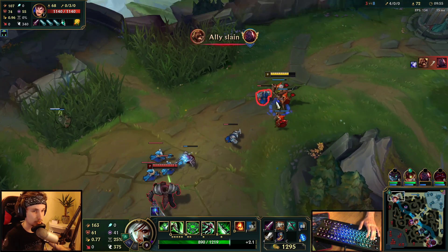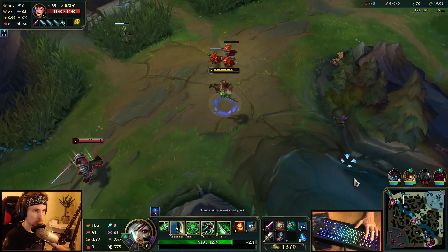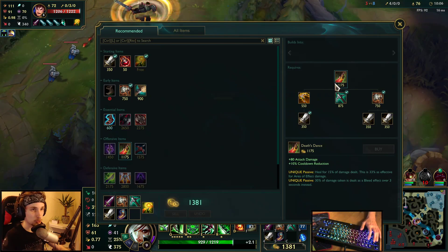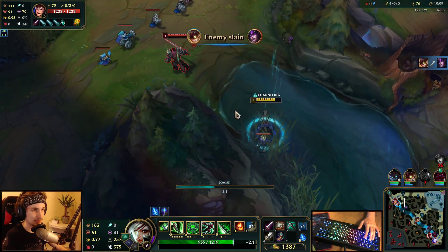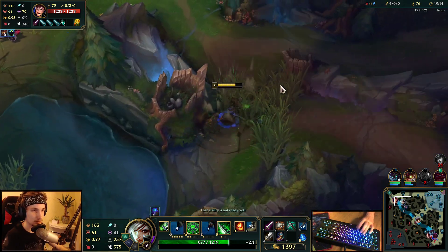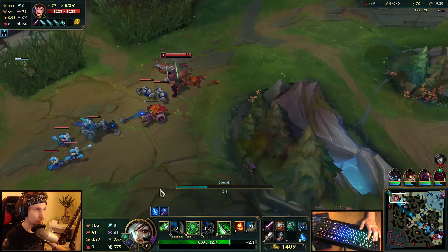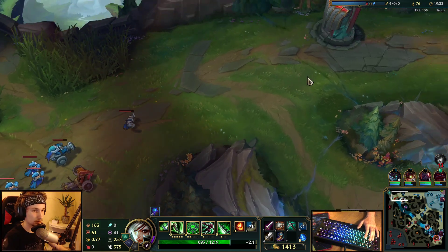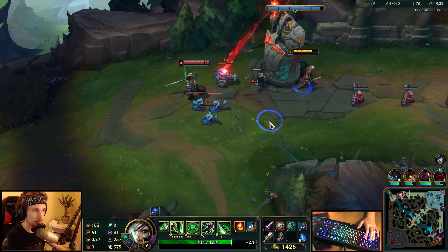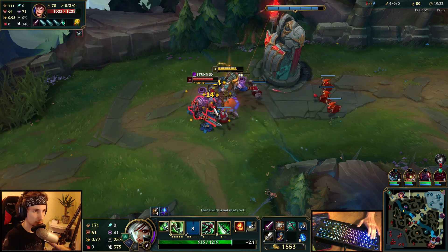Once I get back to base, I'll get my Death Stance and be super strong. I'm going to go back, get my Death Stance, and then we're going to kill him. As soon as I get Death Stance, Garen is done — he's not going to do anything anymore. He's going to go into my tower range again and I'm going to all-in him immediately. He's in tower range — he cannot turn because he's within close tower range, which means a free pass for a trade.